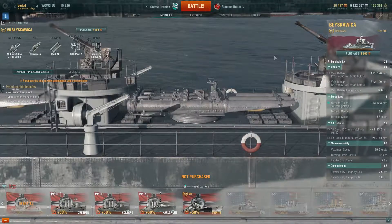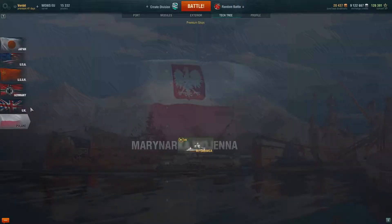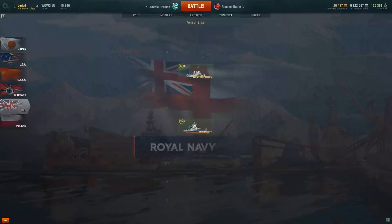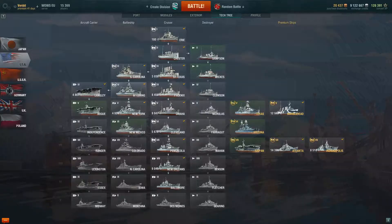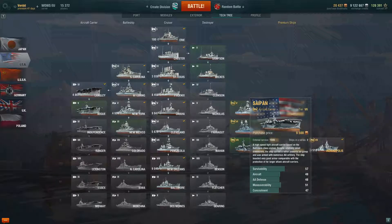I noticed there's a UK flag — I've seen a video by The Mighty Jingles that the UK light cruiser line will be introduced pretty soon. There are speculations but nothing confirmed; Jingles thinks they'll probably be released around Christmas. On the US tech tree, I don't think there's much new except I never showed you the Texas and the Saipan — the Saipan is a premium tier 7 aircraft carrier, which is interesting.